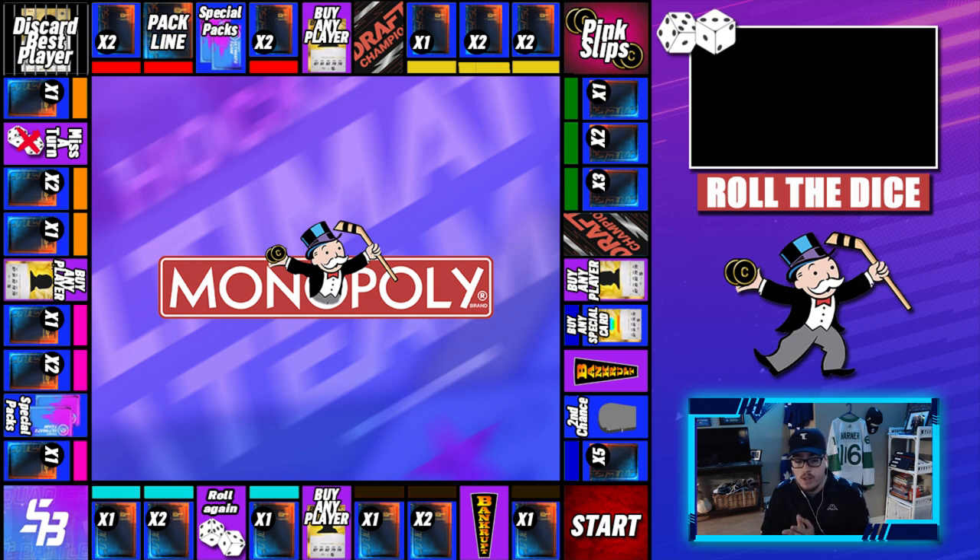I made a monopoly board for Hockey Ultimate Team, which you can see on the screen. Most of it is opening up packs — we have Pack Line where you open a pack and have to play with those players. We have Bankrupt where you lose all your coins, Buy Any Gold Player, Special Packs, Miss a Turn, Discard Our Best Player, Draft, Pink Slips where we play an opponent and win their player or lose our best, Buy Any Special Card, and Second Chance which lets you bring back a discarded player.